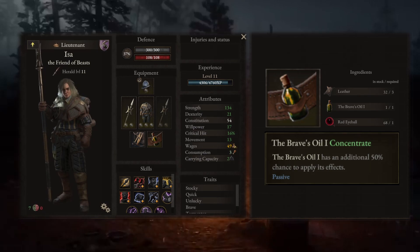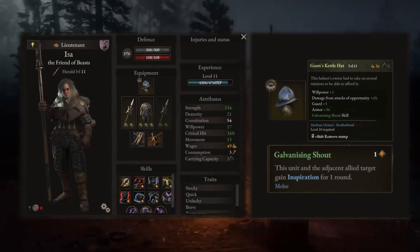Moving on, let's talk about helmets. You can use whatever medium helmet you like, as long as it has good stats and a willpower bonus.